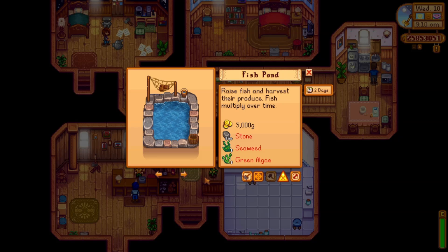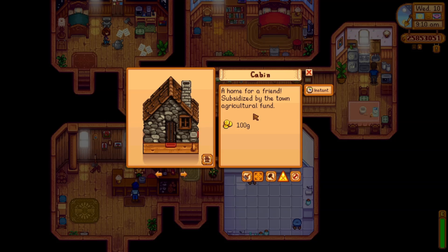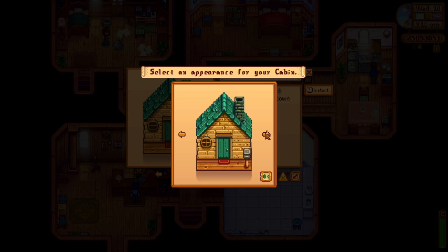There's a fish pond — if you don't have a fishing area at your farm, you can put this there or use it to make the pond at your place different. There's also a cabin, so if you play Stardew Valley on multiplayer, you can get different houses for different players. It's only 100 money and it's instant, and you can change the appearance too.